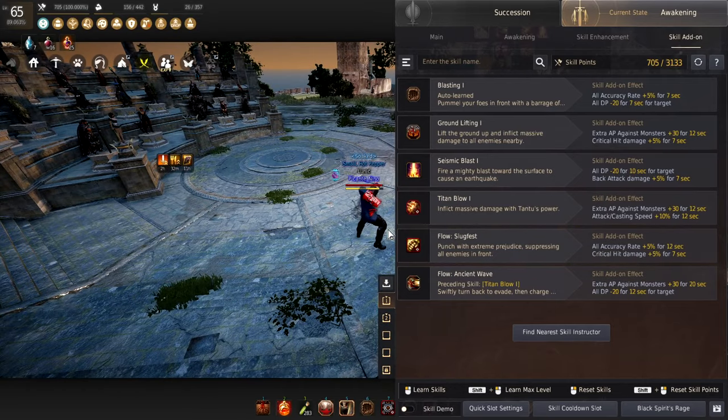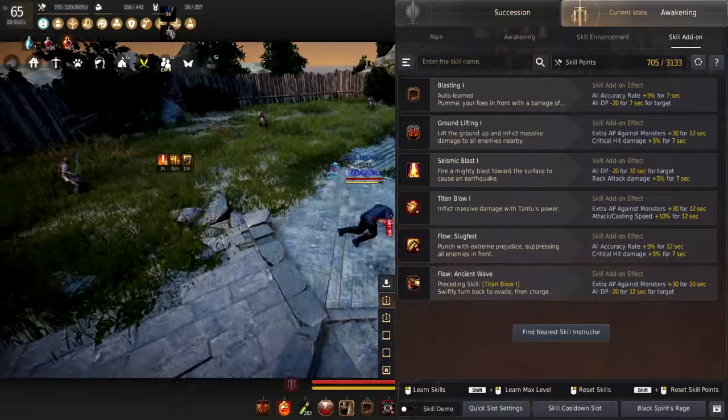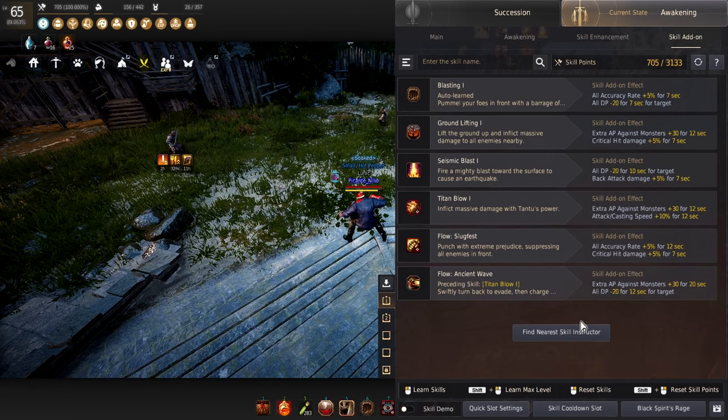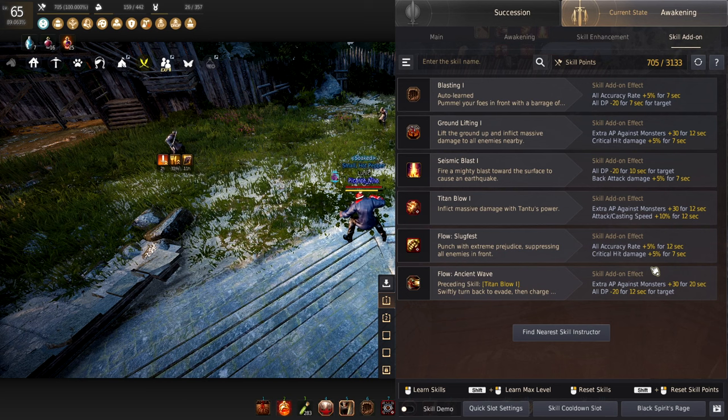For Slugfest, this is the skill you immediately use after your damage combo — either that or Ancient Wave. I take critical hit rate and all accuracy rate plus 5%, because Slugfest does miss a lot since it has many hits. Critical hit damage is also useful here since we'll be critting a lot. For Ancient Wave, I take the add-on that extends the duration, making it last long enough to cover two volleys of PvE damage, plus the minus 20 DP — since Ancient Wave has the longest duration, you want the two hardest-hitting add-ons stacked on it.